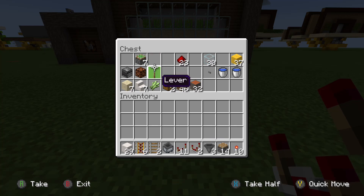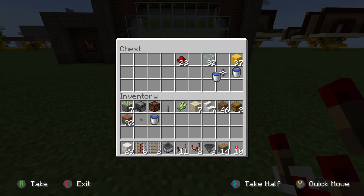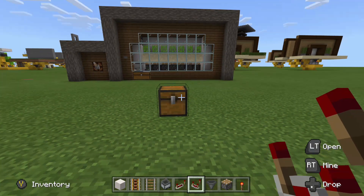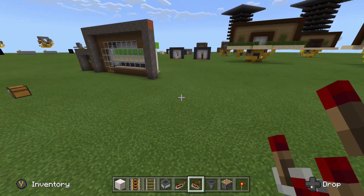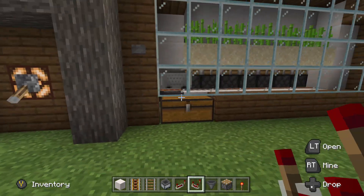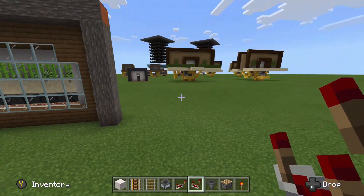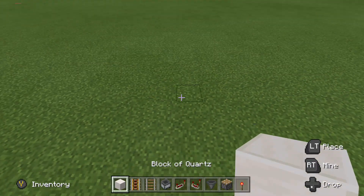We'll go ahead and grab some of the materials we're going to need to build this thing, and then hop right on over and start building. I'm going to do this all in one take so you guys know I'm not cheating on the sugarcane efficiency. This farm is currently off, so let's go over here and turn it back on real quick. There we go — now it's collecting sugarcane again. Let's start the tutorial.